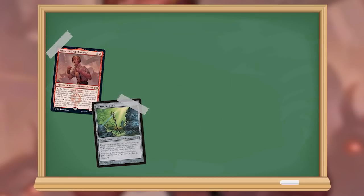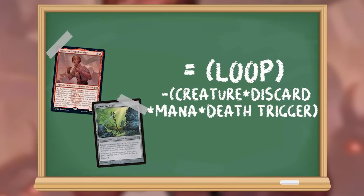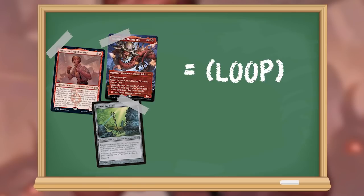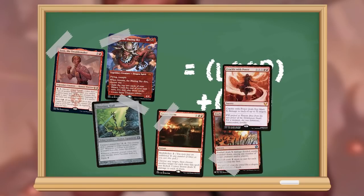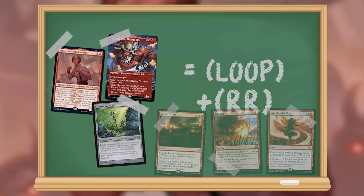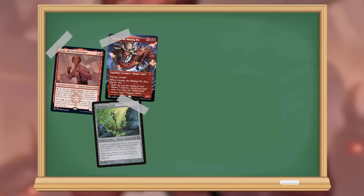That changes our equation to: Jaxus plus Thornbite Staff equals loop minus creature times mana times discard times death. And solving it: Jaxus plus Thornbite Staff plus Atsushi equals loop plus red red. If we want to turn this loop into a win, we need another piece — but that's not difficult, since the draw-a-card death trigger on our token helps us cycle through our deck to find anything we want, and the bonus mana from the treasures means we can cast it. Our win con can be any burn spell — Comet Storm, Fireball, or Crackle with Power. We basically draw our entire deck one card at a time, so: Jaxus plus Thornbite Staff plus Atsushi equals win.